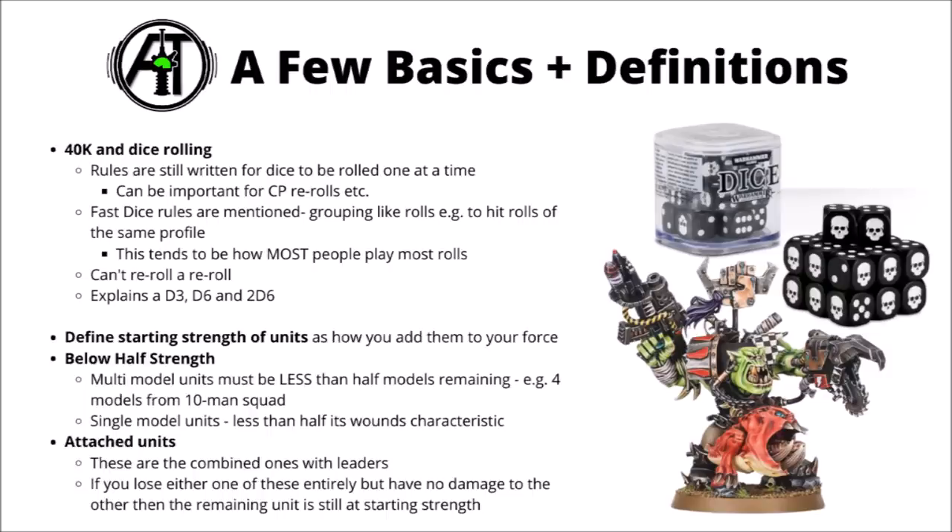They also define the starting strength of units, as that comes up in a few different rules. Starting strength is how you add the unit to your force, and if you have any attached leaders to a squad that counts as their starting strength from then on — though if you get either the entire squad or the leader wiped out, they're removed from consideration. Below half strength is defined as a single model unit on less than half of their wounds, or a multi-model unit on less than half of their models — say 4 intercessors out of 10, or 4 wounds left on a 9-wound monster.